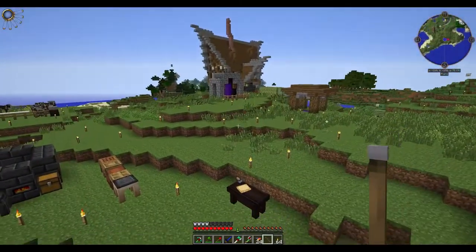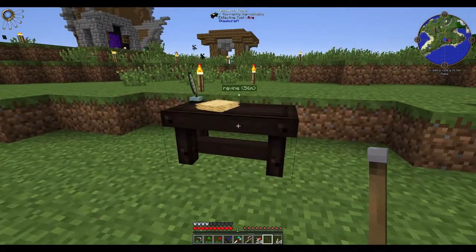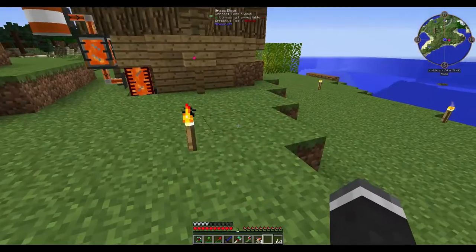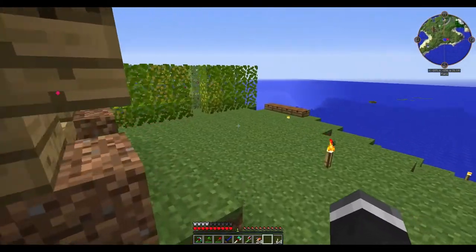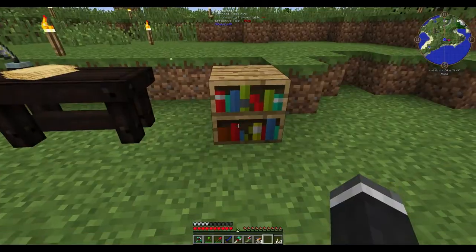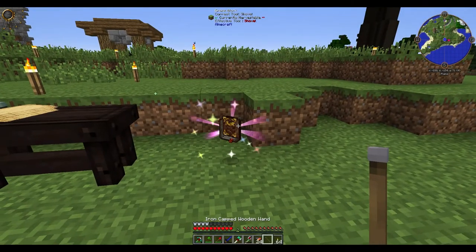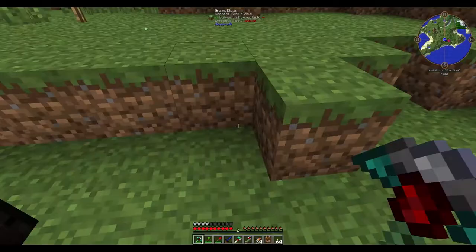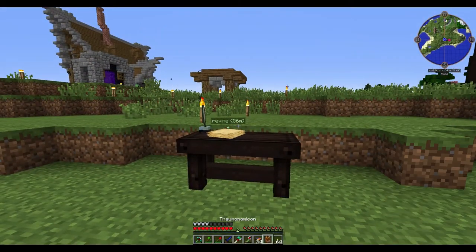So now you need to use this on one of these. It's the bookshelf — oh wait, we can do this. These horses give us a Thornmonomicon. Thank you! This one apparently hates me. So finally we can get started with Thorncraft.